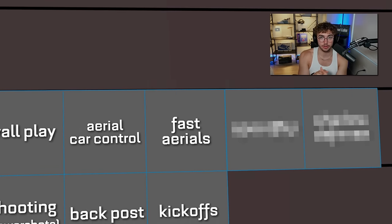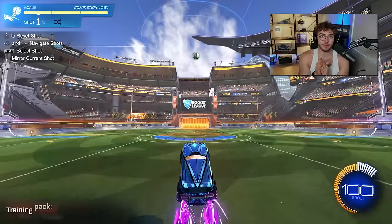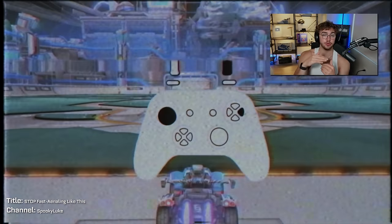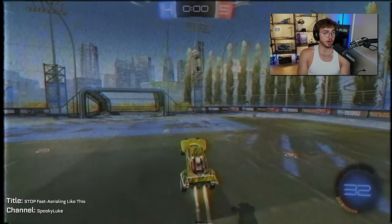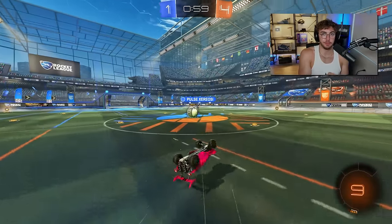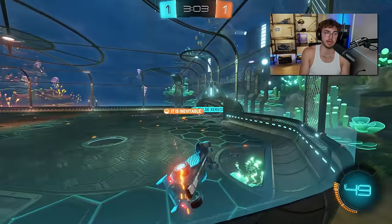Next up: fast aerials. If you're in diamond, sometimes the ball will be in the air and you can't just sit on the ground forever. Fast aerials are one of the most game-changing mechanics — just like speed flips. If you know how to fast aerial and you're playing against a team who doesn't, you just become God. In my diamond games, I would take off later, get worse reads, and it didn't matter because I knew how to fast aerial properly — jump, tilt, boost. Knowing this, I became God among diamonds. It's not as hard as it looks, but so, so impactful.